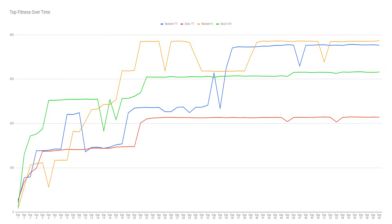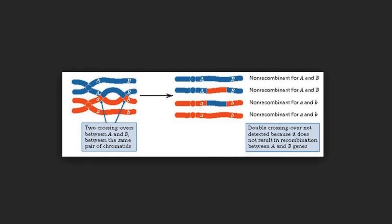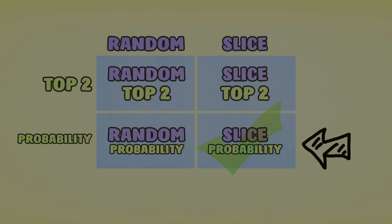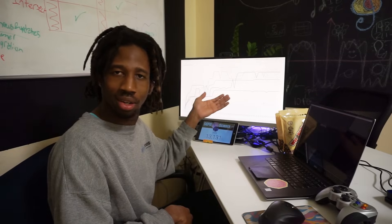Looking at the first graph, which visualizes the average top fitness from all five runs per day: the slice crossover mixed with the top-two selection method performed worst, followed by the slice/probability method, then the random crossover/top-two selection method, and in first place, the random/probability method. When I first looked at this data, I was shocked and a bit offended — based on my quick Google search from part two, I think nature uses the slice/probability method. No one insults nature. But as I took a step back and realized this isn't nature — it's a computer simulation over 60 in-game days opposed to billions of years of evolution — the data started to make a lot more sense.